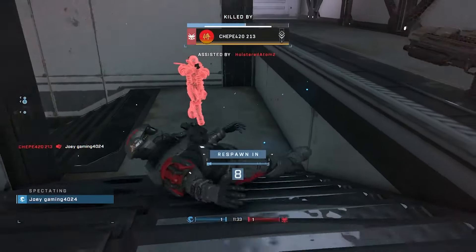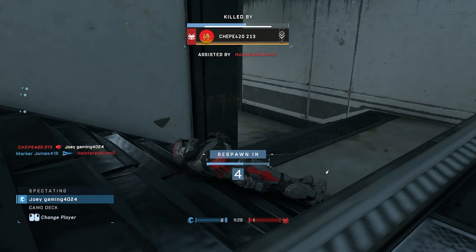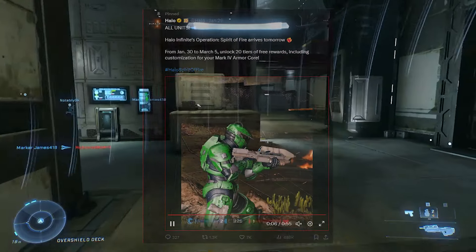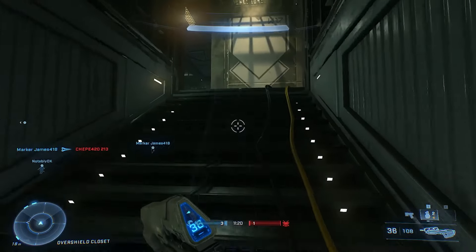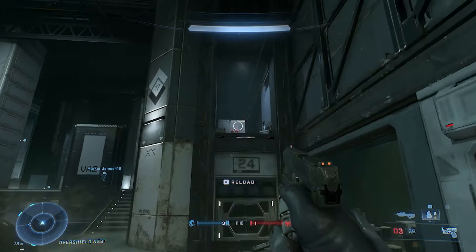With that out of the way, let's talk about the new Halo Infinite update. On January 30th, 2024, 343 pushed out this new update called CU29. CU most likely stands for Content Update — I'm not exactly sure on that, so don't take my word for it.